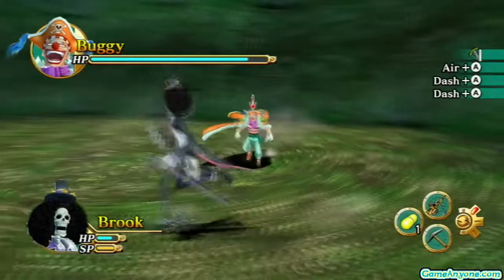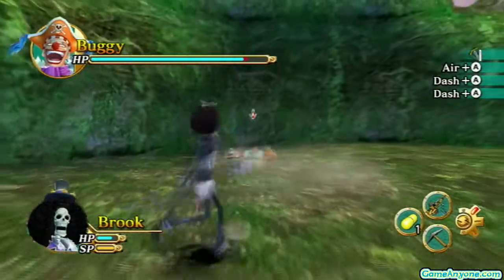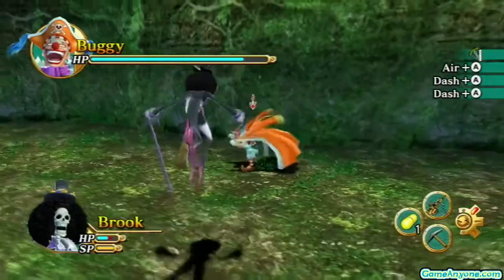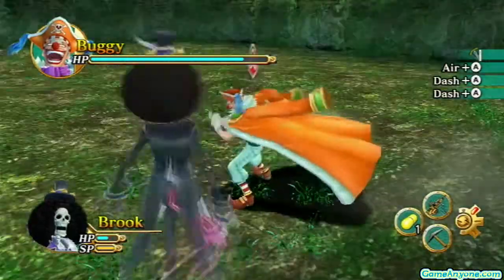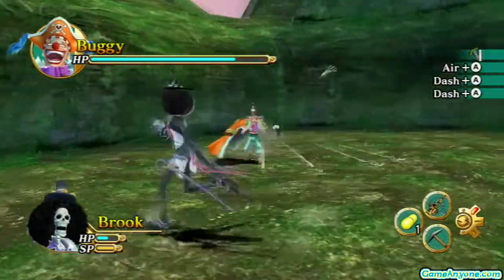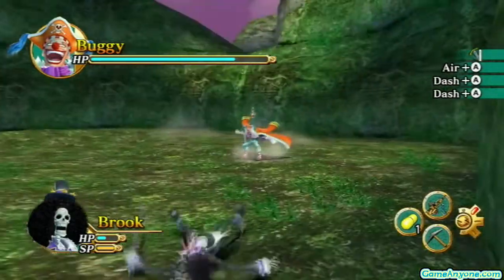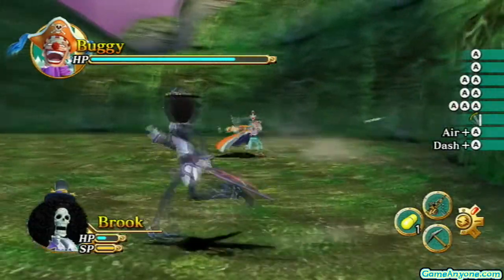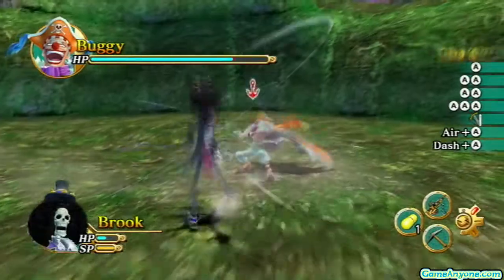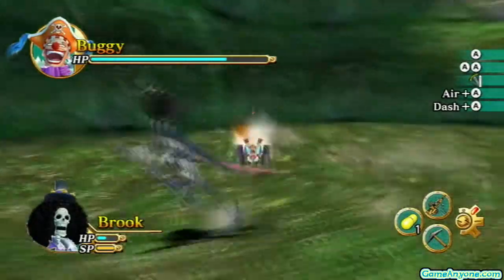With his Chop Chop Fruit, he's able to get sliced up no matter what and reform his body. He can send his body into different parts, and they will float around as long as his feet are on the ground. It's the exact opposite of Luffy's fruit — the Gum Gum Fruit — because in Buggy's case, he can get sliced up as many times as he wants and will be fine, but blunt objects hurt him. In Luffy's case, he can take any blunt object or bullets just fine, but he can't take sharp objects and swords.